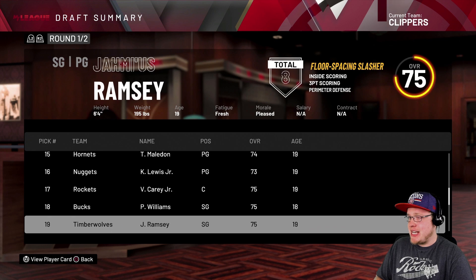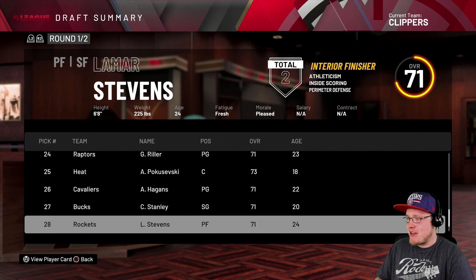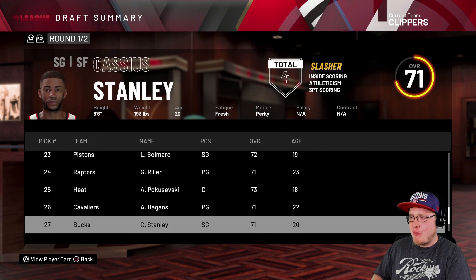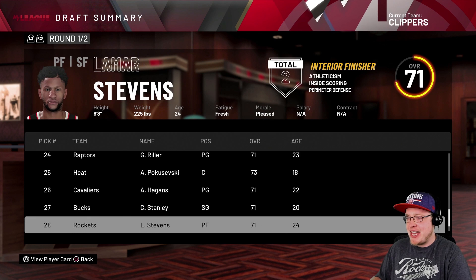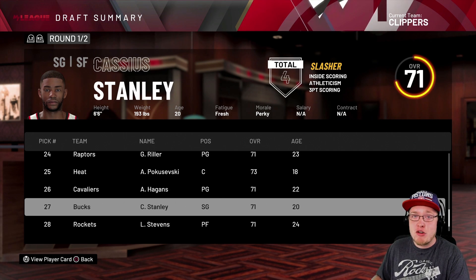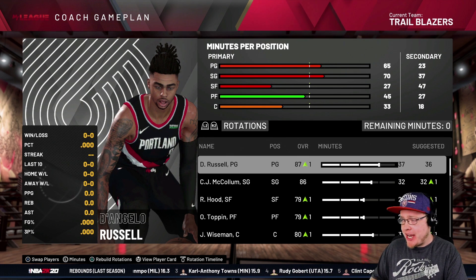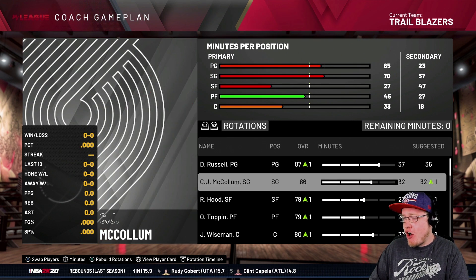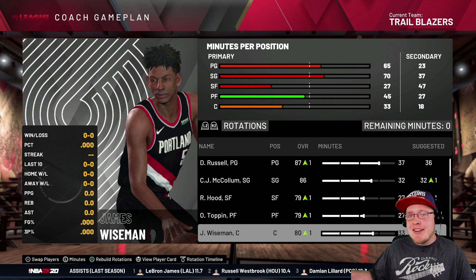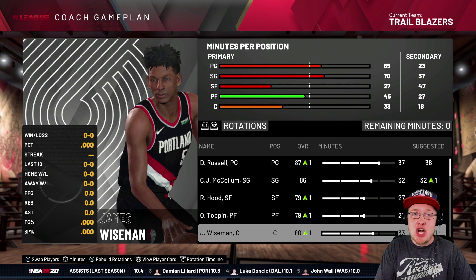Most teams should be pretty happy with their draft selections. The T-Wolves had the 19th and 20th picks. Now we simulate the full NBA season. The early non-lottery picks weren't exciting because a 27th pick only yields around a 71 overall player. We'll follow the Portland Trail Blazers specifically since they had the most dramatic changes - getting D'Lo at point guard, Obi Toppin, and James Wiseman. At season's end, we'll go through player stats and the rookie report.